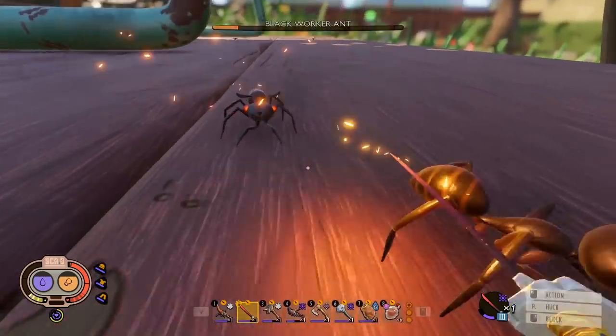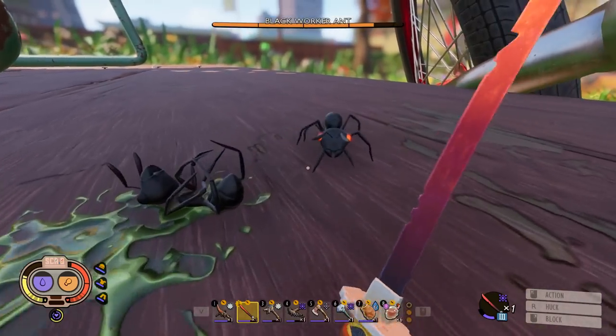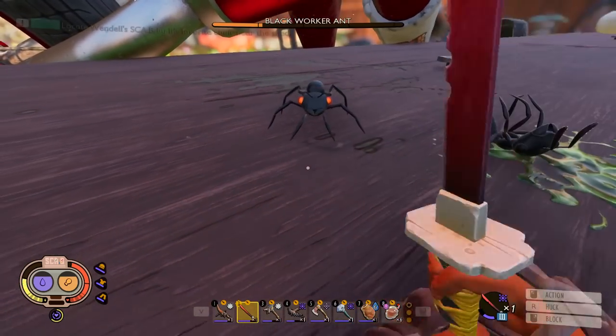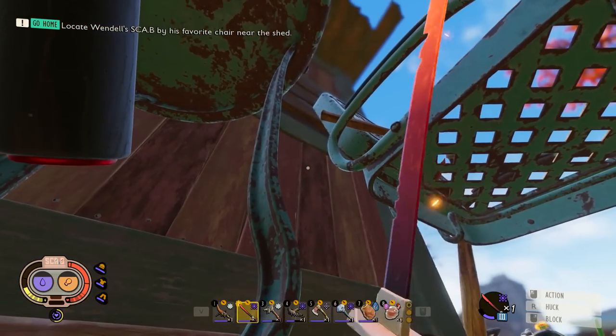That ant's just taking damage on its own now — I love it! There goes the Poison Nova again — see how helpful this is. He'll just die as he runs off. Before we try to get up on the chair we should explore the deck a little bit and see what it has to offer. Got a lot of black ants to offer, that's for sure.